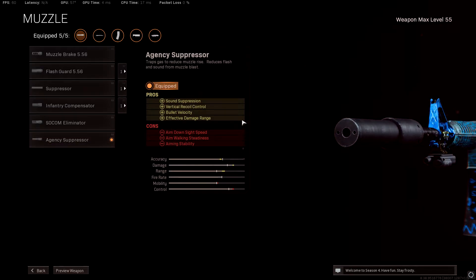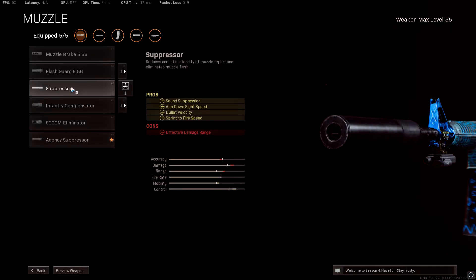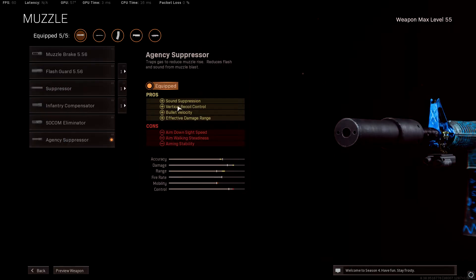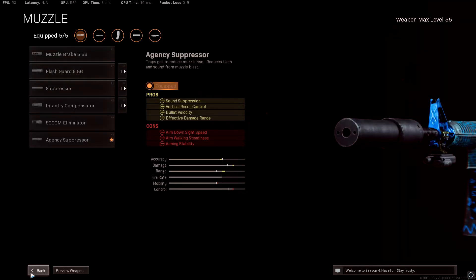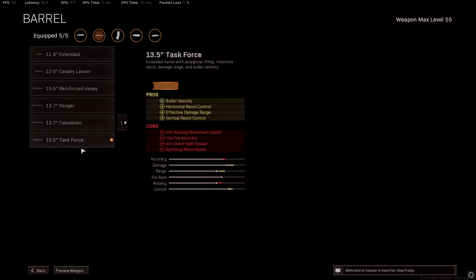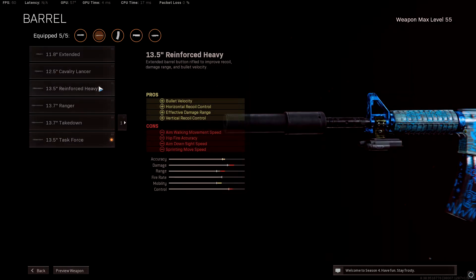Use the Agency Suppressor for the effective damage range, bullet velocity, and sound suppression. The good thing about the Agency Suppressor over the normal one is that it has vertical recoil control, which I didn't think it had — that's why I was using the other suppressor.